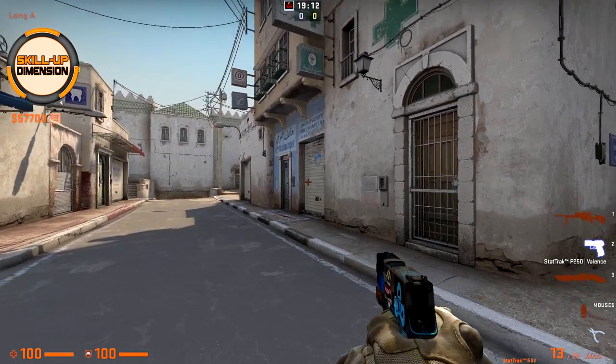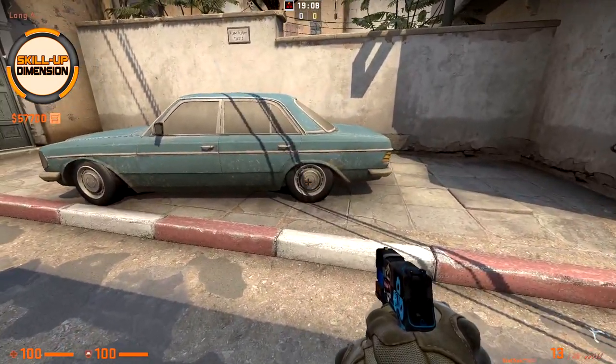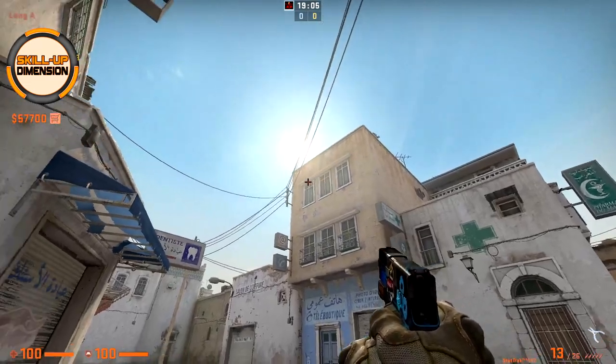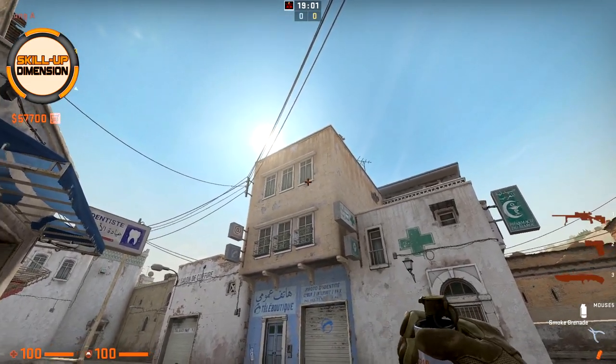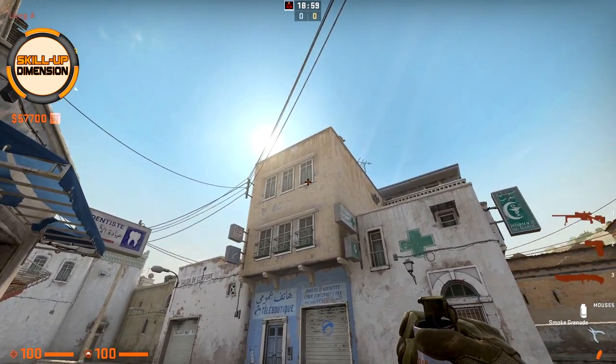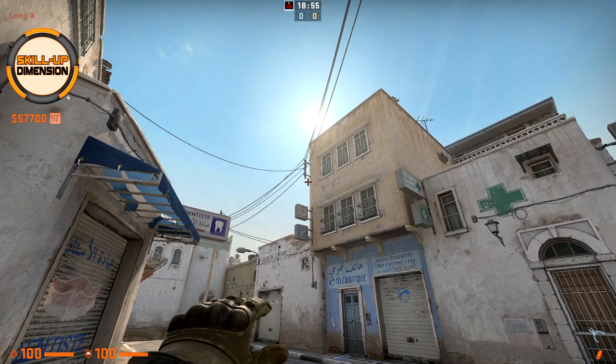Next, if you want to smoke long doors, come towards the back wheel of the car. As you can see those straight windows at the building — aim to the bottom line until the edge of the building, like this, and just throw. The doors are smoked.